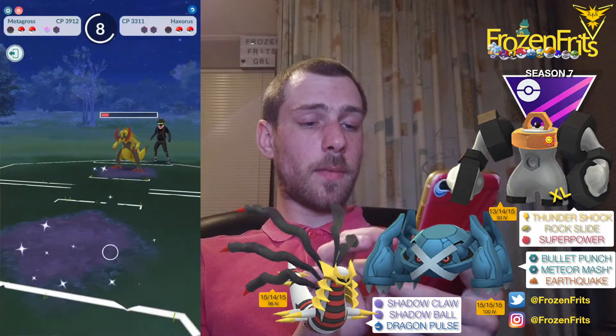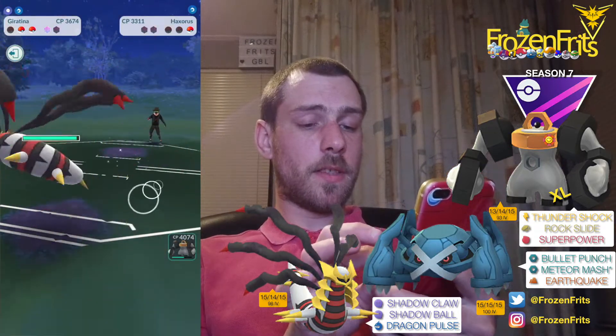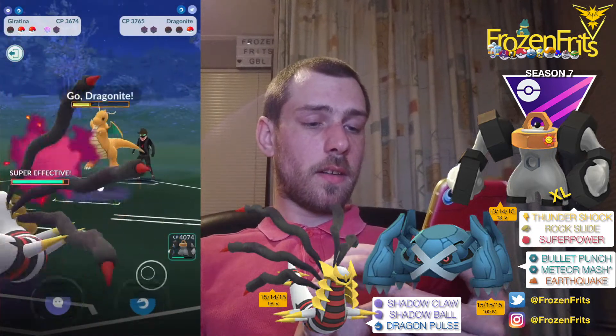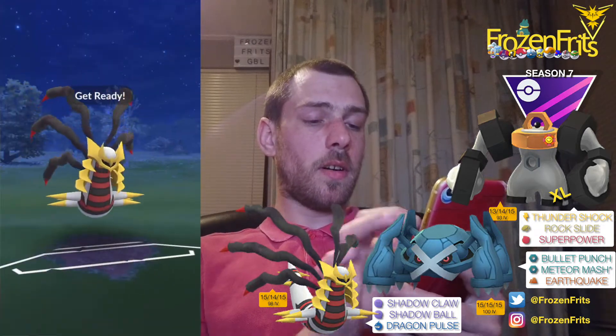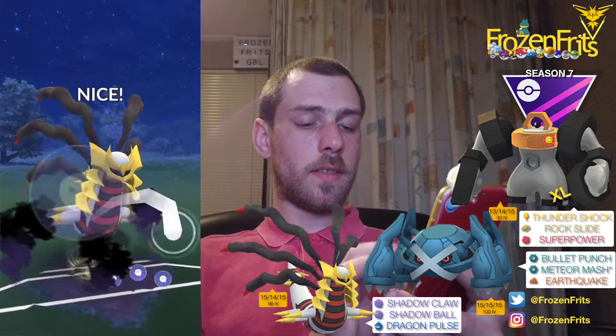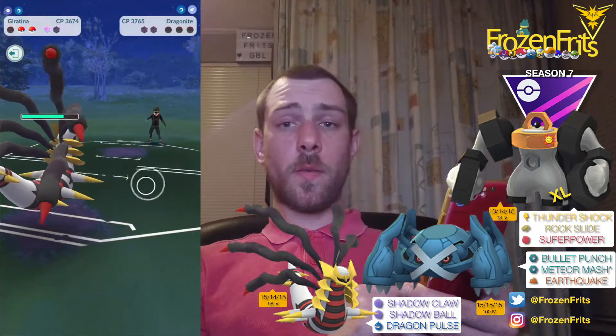I'm coming in with my Giratina Origin Form to farm this down, and then he comes in with Dragonite. Going for this Shadow Ball and that takes it out. That's a win for the first battle — nice!